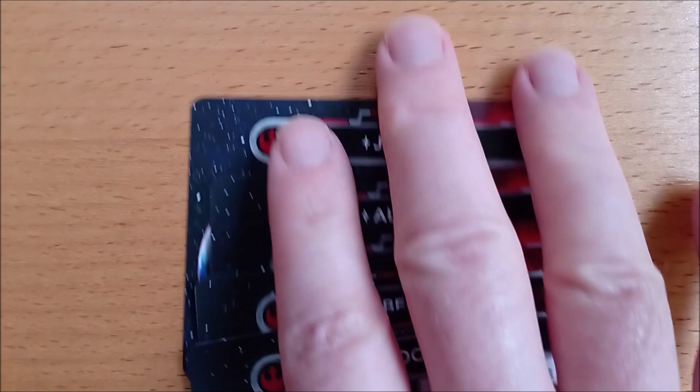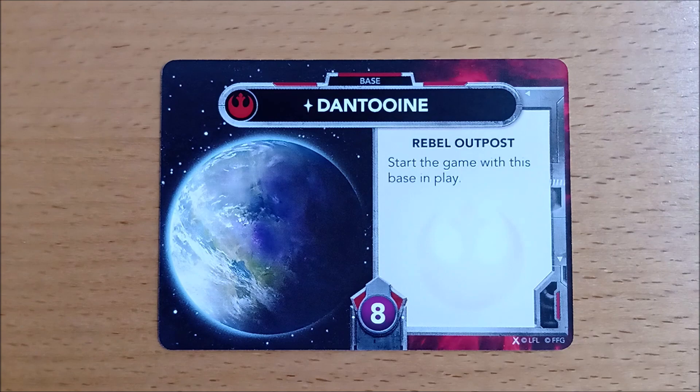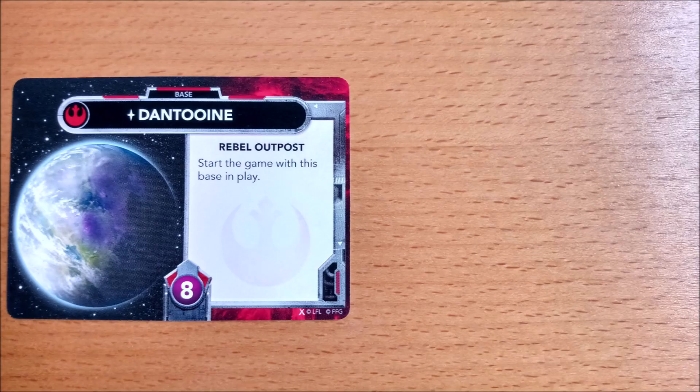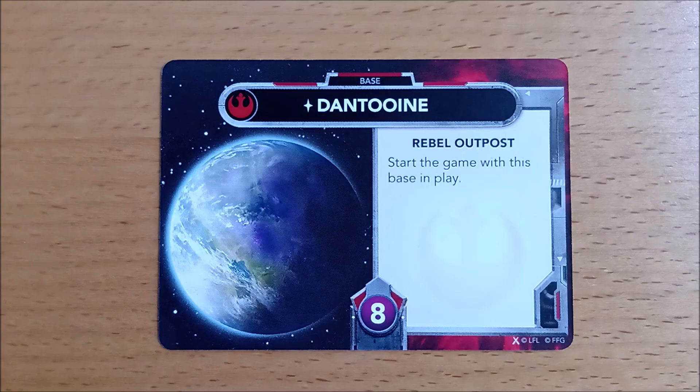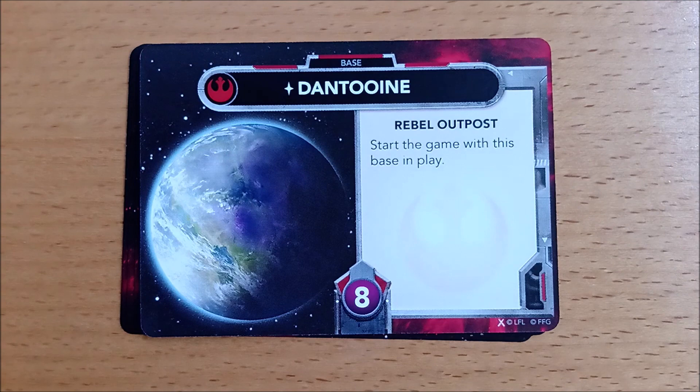Identify your faction's starting base card and place it face up in front of you. This card has 'starting base' written on it and is Dantooine for the Rebels or Lothal for the Empire. Then place the remaining 4 base cards face down underneath your starting base. The order doesn't matter, as you'll be choosing freely from these cards when your starting base is destroyed.